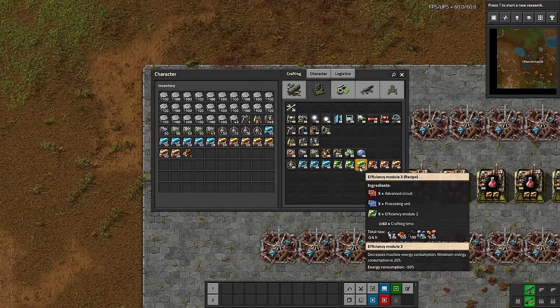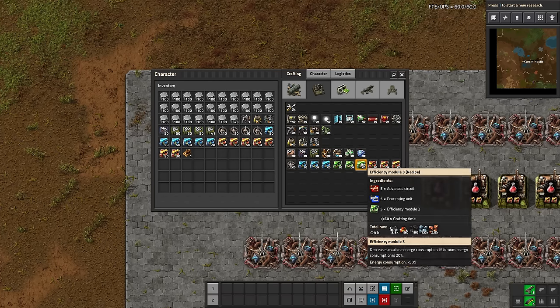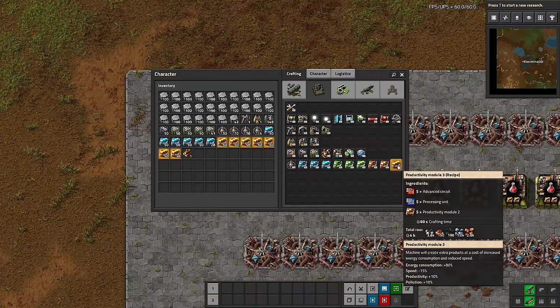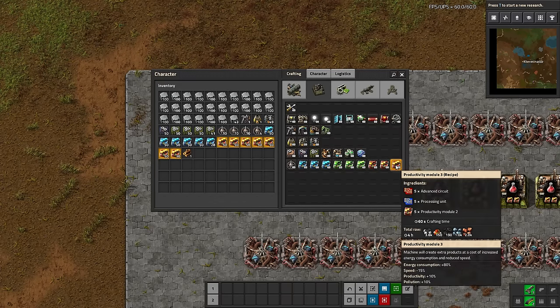Efficiency modules do kind of the opposite — they don't slow down machines, they just decrease the energy consumption. So if you're having power problems and want to reduce your pollution a little bit, efficiency modules would be good. Then there are productivity modules, which are quite interesting: they increase energy consumption massively — even more than speed modules — they actually slow down the craft speed of the machine they're put in, and they increase pollution.